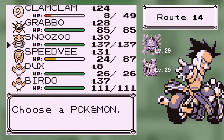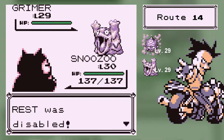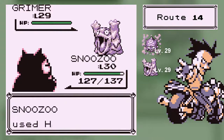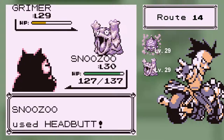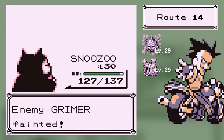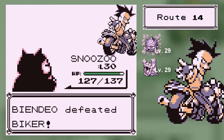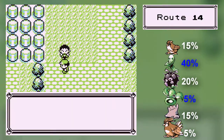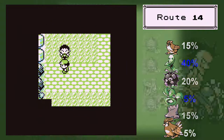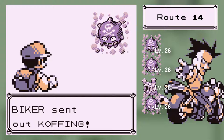Thunder Shock does 40 power and 100 accuracy — so you know, it always hits, unless there's some kind of effect to lower my accuracy. Thunderbolt does 95 power and 100 accuracy. It's got less PP — I think Thunder Shock has 30 whereas Thunderbolt only has 15 — but seriously, that's completely worth it having twice as much power. I took out Koffing almost in one hit, so it's really good. I'm going to keep Thunder Shock for now just for a bit because I feel like I'm going to need it.